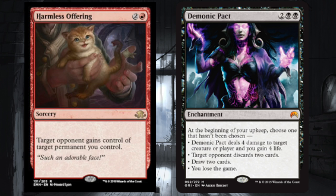The four damage to destroy a creature and then gain four life is relatively good. The discarding two cards is pretty good, and drawing two cards is obviously great. You can draw into Harmless Offering after you use those three modes — because the only mode left after that is 'you lose the game.'